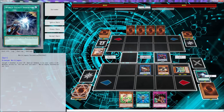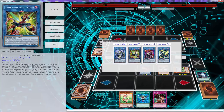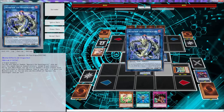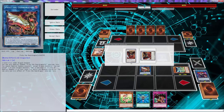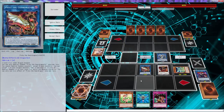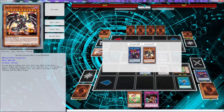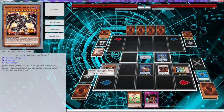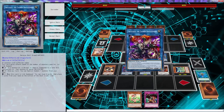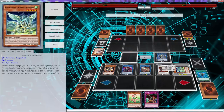We can't summon non-Dragons while these are on the field, so we'll go Hot Red Dragon Archfiend. Do we need to go to a second Skull Deep? I don't think we do but we'll do it anyway. We'll bring back Red Eyes, put that over there. Red Eyes brings back Skull Deep - we'll just use all four of those. That's a level four, I think I want to keep that.